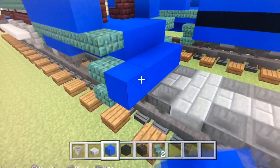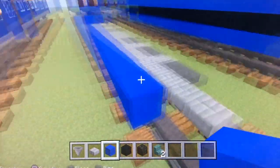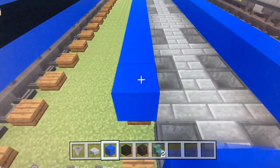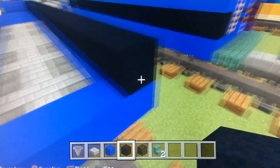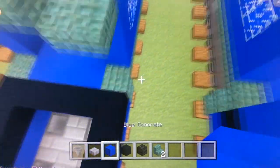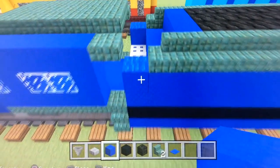Place your blue concrete around here, like so. Grab out your black concrete and go around like this. Did I make that part blue? I missed some blue carpet — there we go. Grab your blue concrete and go around like this.